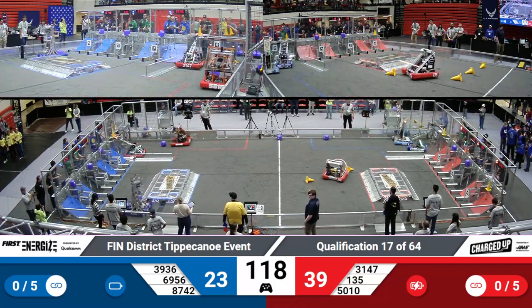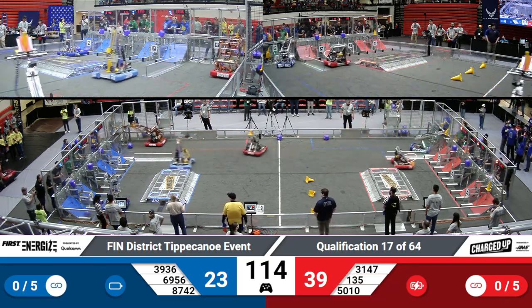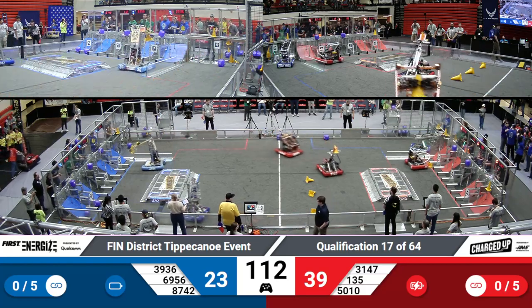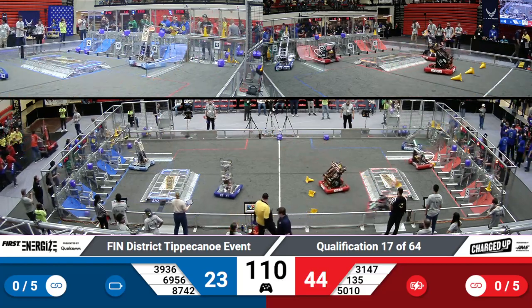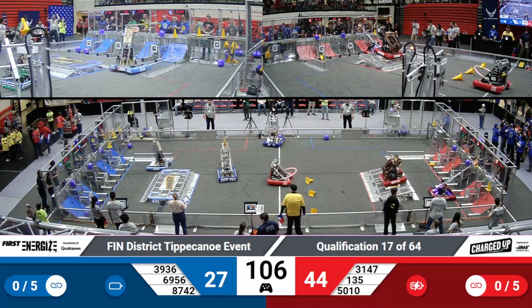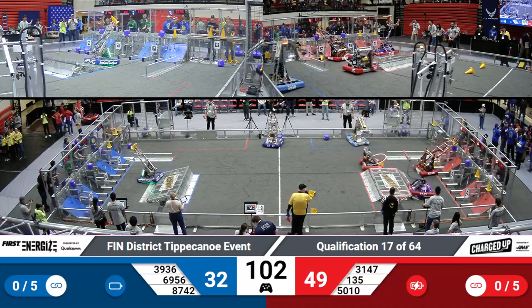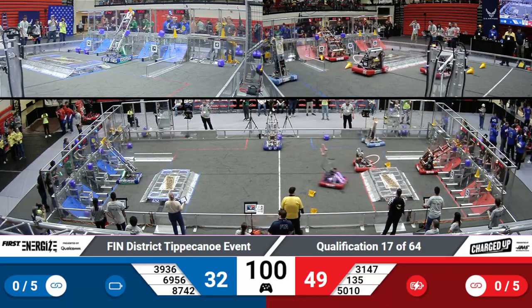We've got Argyle Attack coming in for the Blue Alliance with another cube, and they're able to place two cubes into the low row. Robo Blitz joins them as well, placing a cone onto one of the top rows for the Blue Alliance. And Shamrock Botox, their third teammate, coming in to place a cone as well.